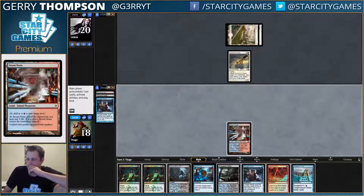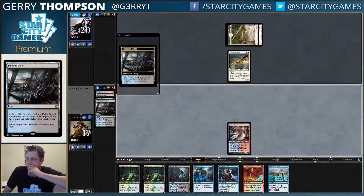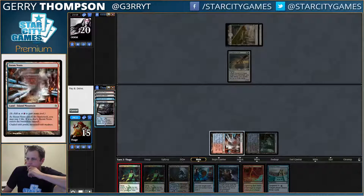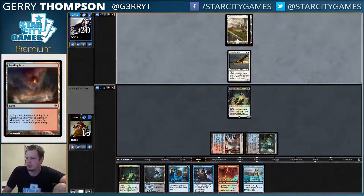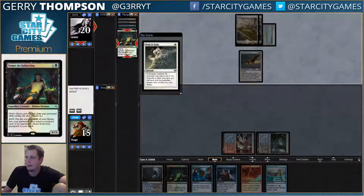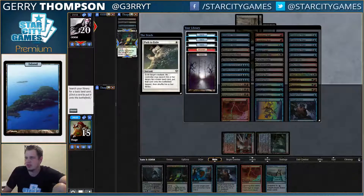Now we have an Ancestral that I kind of want to suspend. Kind of want to get a Blood Crypt, but I think I have to get a Watery Grave. I'm just fetching a dual here because basic Swamp actually doesn't help me and I have a bunch of different one-mana spells. My opponent's Squadron Hawk deck is likely not going to be killing me very quickly, but I could certainly be wrong about that. We get a mana — I mean, I think it's Island.